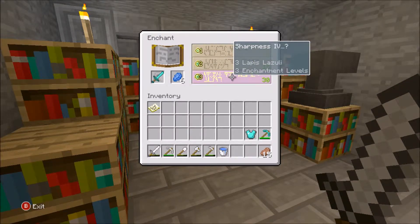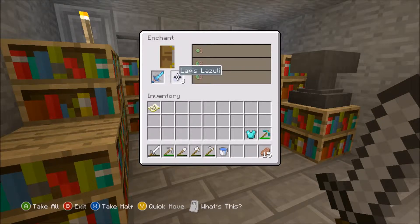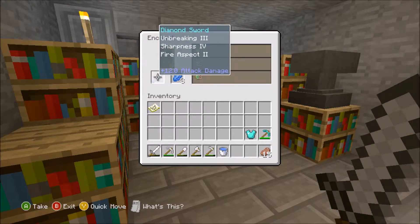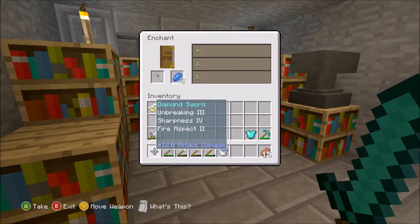I'm going to put the sword in — we got Sharpness 4 going. I forgot to put the lapis in. Hopefully we can get Looting or Fire Aspect — that's what I would want. All right, I hit it — it's the moment of truth. Fire Aspect 2 and Unbreaking 3! That is really good. If we get a Sharpness 4 book and combine it, that's like the best sword you can have PvP-wise.